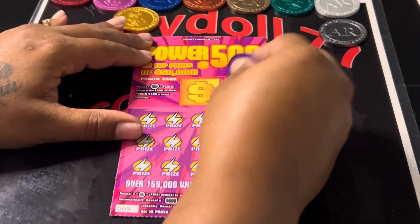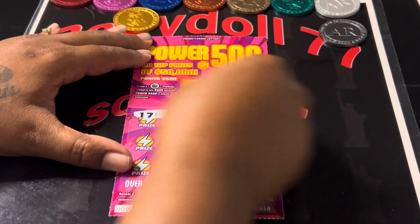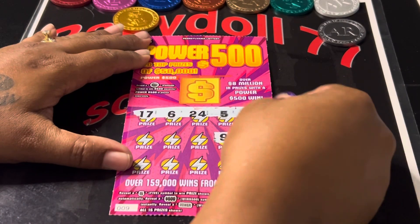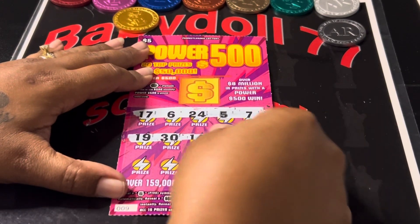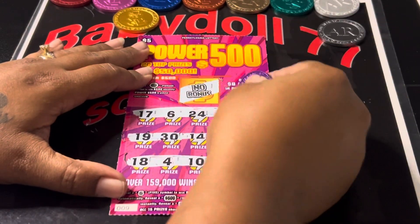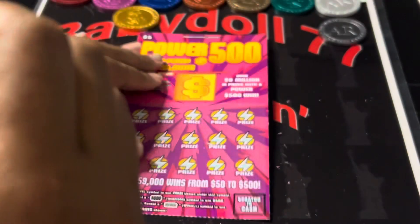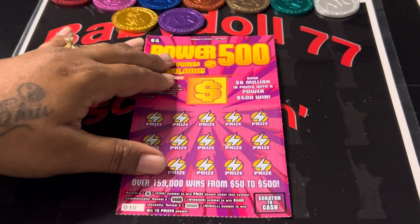Ticket number nine — can we get one? Right there, we got a win! We got a five. So we at least got our money back or more. I hope we get some more fives — it would be nice to get some more and have a profit session. No other five, no 500, no bonus. What is under that five? Five. So that gives us exactly what we put in — fifty-five dollars.